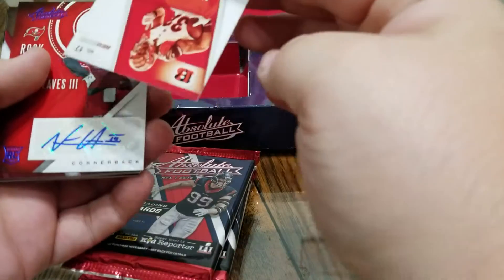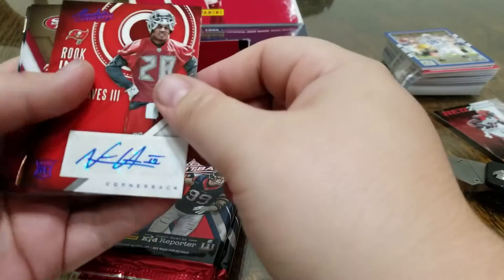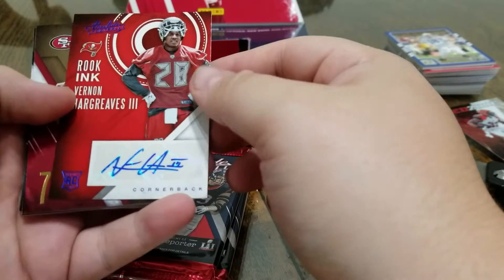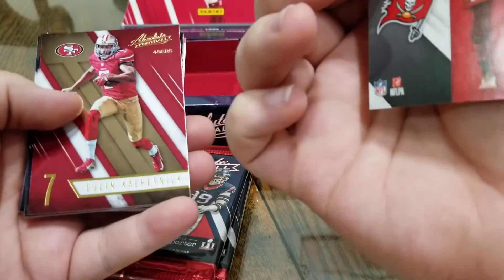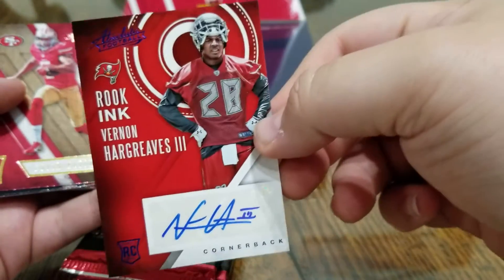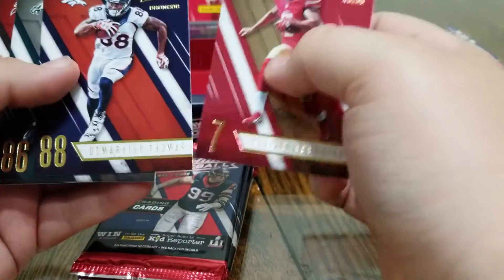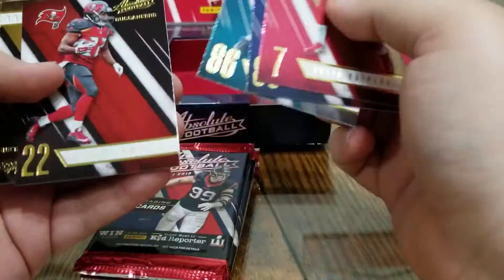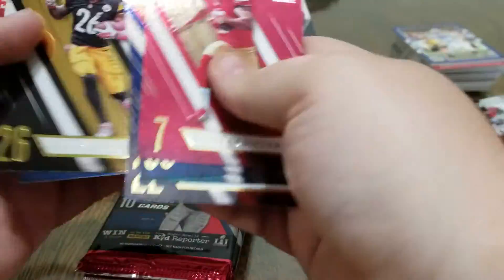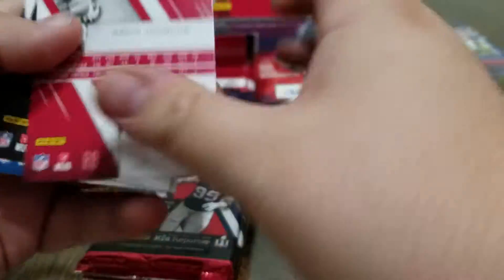Red Zone of Jeremy Hill, not numbered. And I did miss the autograph, but that's a pretty good one — Vernon Hargraves, that's the rookie blue. Pretty cool. Kaepernick. I don't know how to tell if any of these are numbered or not, so I might miss one. Those are some pretty cool looking base cards though guys.